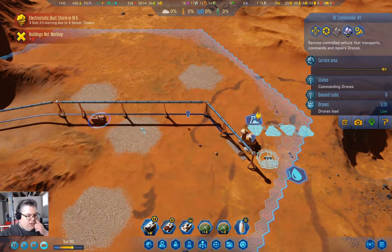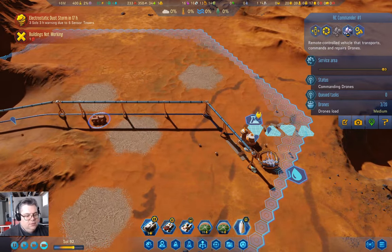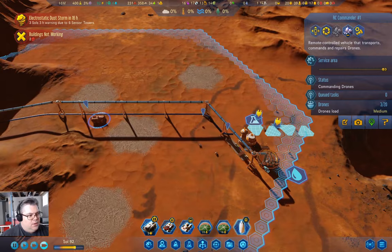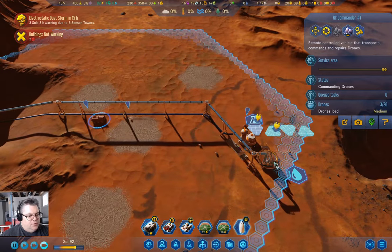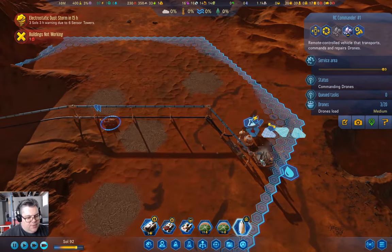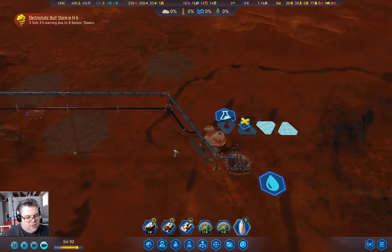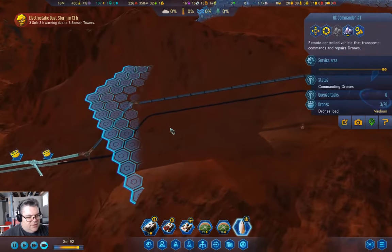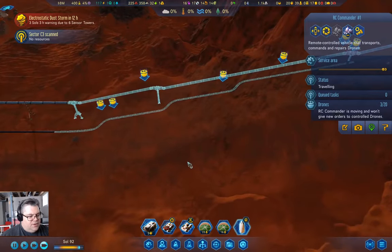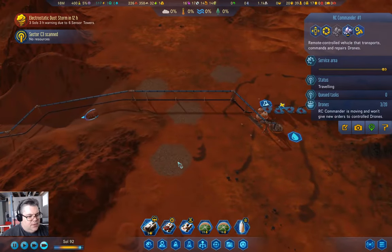We're building the water extractor. We've got the drone hub powered up. This guy we can turn off. I can go park him down here.